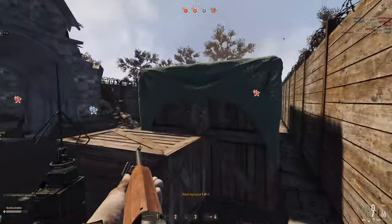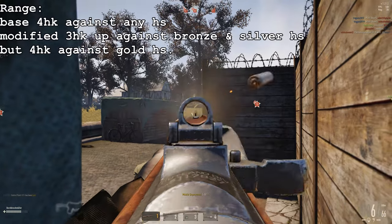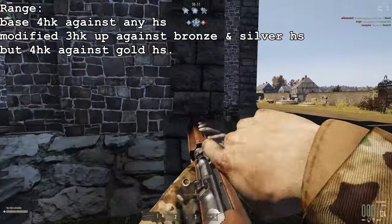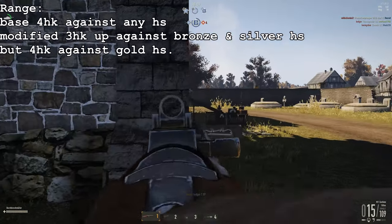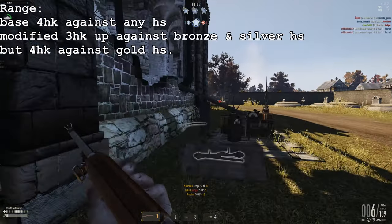If players are using heavy set and you're running factory ammo on the M1 Carbine, it will be a 4-hit kill against heavy set bronze, silver, and gold. However, with the bullet modification it will stay a 3-hit kill against heavy set bronze and silver, but will be a 4-hit kill against heavy set gold.